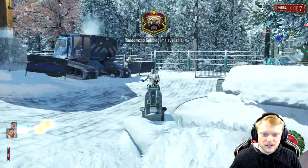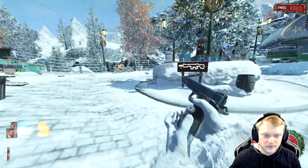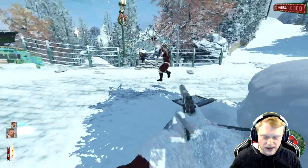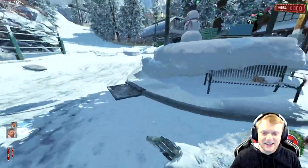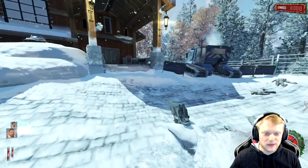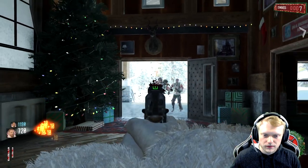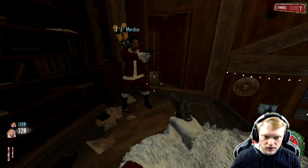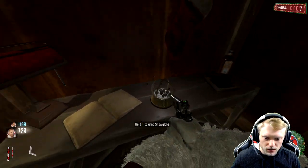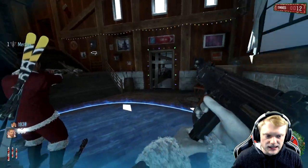I think the boss fight was the hardest part — or rather, getting to the boss fight. We either had really bad box luck or it was just tough, and then we'd instantly die on the boss fight. I don't remember anything about this map, I don't even remember what the easter egg was. Oh, so there's a book here — I think that's how you start the soul boxes, right? Oh, grab the snow globe — I have a snow globe!